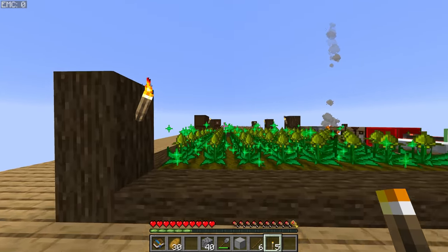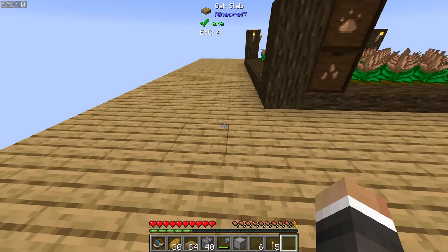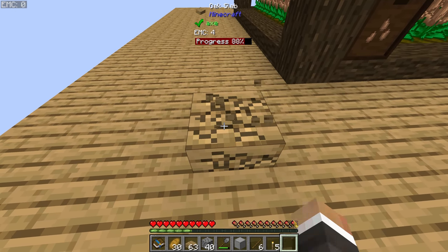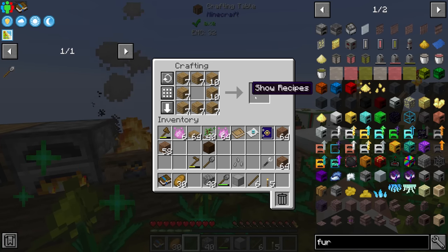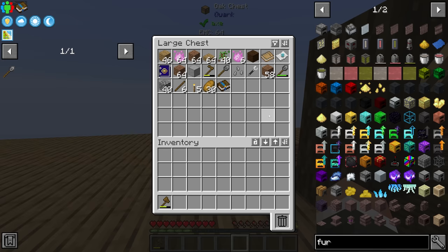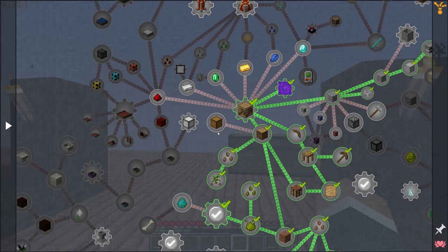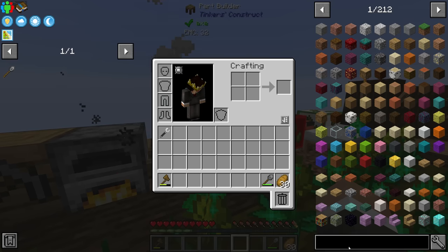All the torches are down. Let's check where the questbook wants us to go next. The quest likely wants us to make an actual Tinker's Construct pickaxe, since what we made earlier used a custom recipe for a regular Minecraft pickaxe. For a real Tinker's pickaxe we need a Tinker's station — three patterns and four planks. I'll use dark oak to match the part builder. With a cobblestone pickaxe head, a wood binding, and a wood rod in the Tinker's station, we now have a stone Tinker's pickaxe.